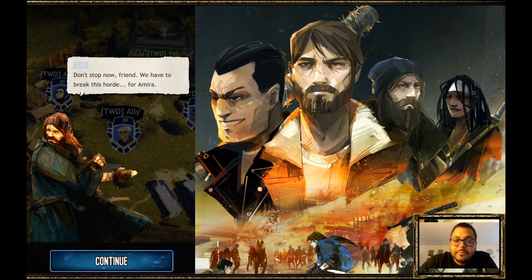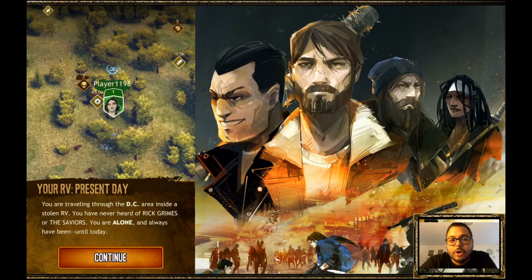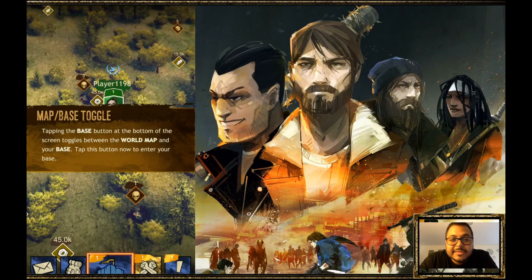This is taking place somewhere similar to the actual story arc in the show, because they make references to Negan and the Saviors. You just saw Jesus, they talk about Hilltop, and there are new characters introduced — a new character named Amira who's going to play a major part in the game. Then you have your character, a survivor who's going to team up with Amira in the beginning.